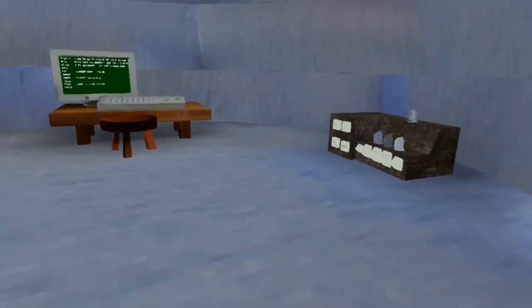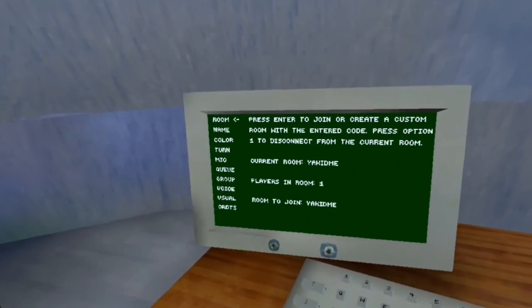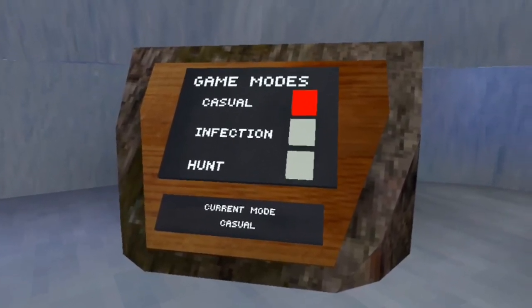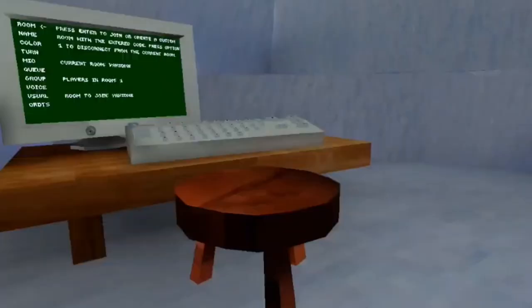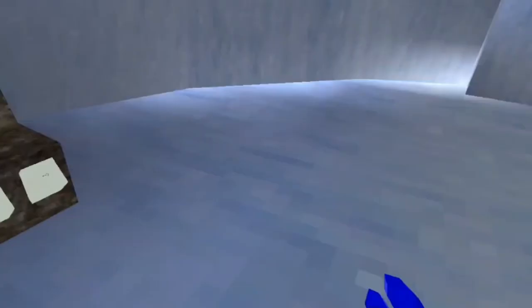In here you can look around, go into different game modes, type in the room you want to join, change your color, and select the game mode. We're currently in Casual, but you can go into Infection or Hunt. You can also put different cosmetic things on here — it's pretty sick.